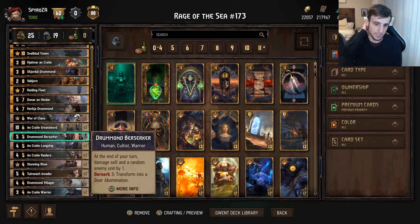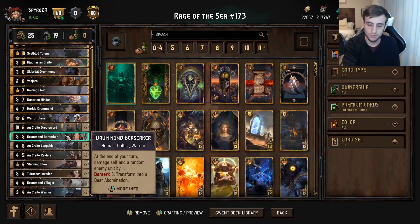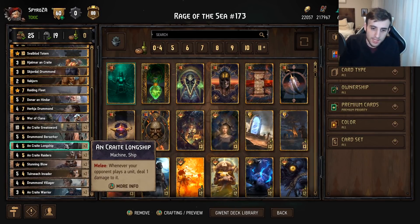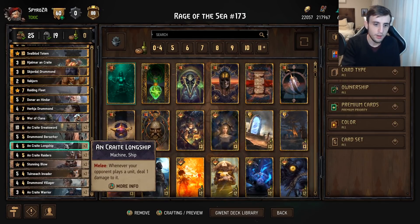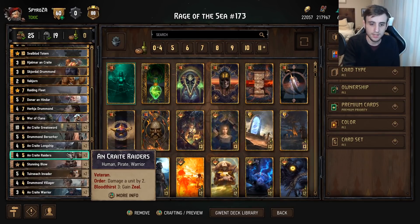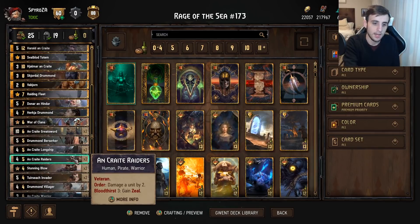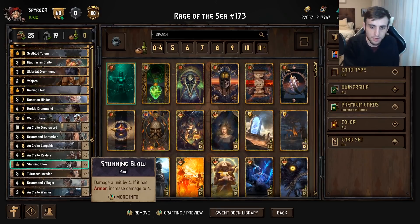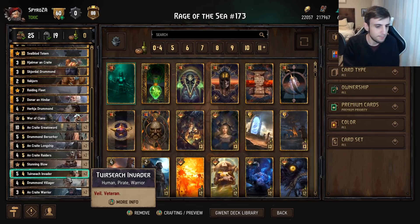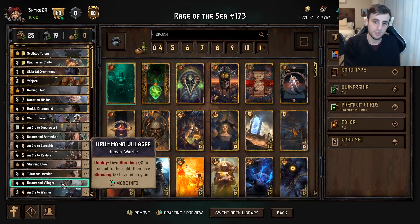Drum Berserker: at the end of your turn, damage self and a random enemy unit by one. Berserk three — when it reaches three strength, it transforms into a six-point bear abomination. So for two turns it deals random damage and then transforms, making it basically an eight-point card. Longship: whenever your opponent plays a unit, deal one damage to it — pretty good value in a long round. On Crate Raider has Veteran, so in round one it's four strength, round two five, round three six, with an order to damage an enemy unit by two and Zeal if you have Bloodthirst three. Invader is just a big body — five points in round one, six in round two, seven in round three due to Veteran.